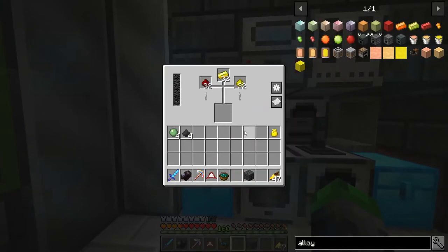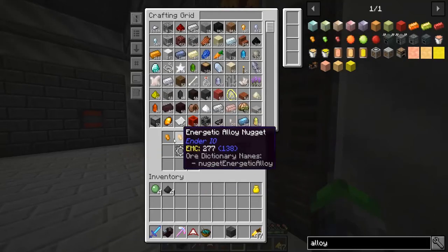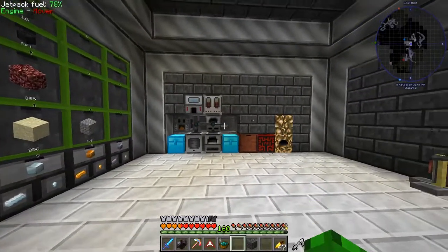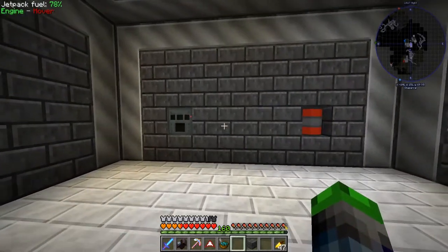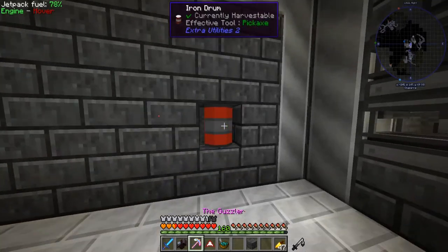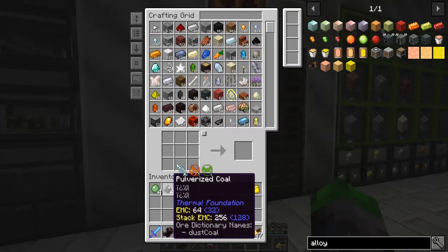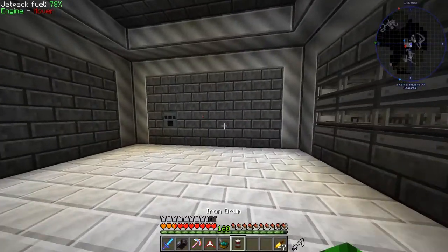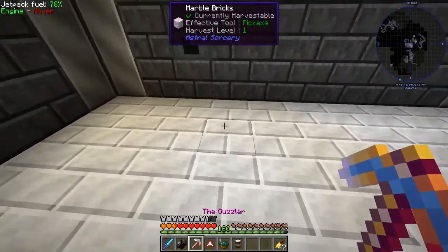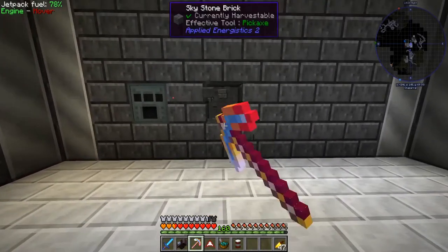This will get started on the upgrade for the processors. I'm going to reorganize — put all the alloy smelters over on this side, break this one, and this will be our new canvas. I need to work on getting some power over here. Let's just go behind and clear this out.